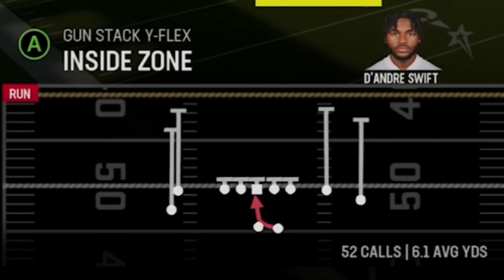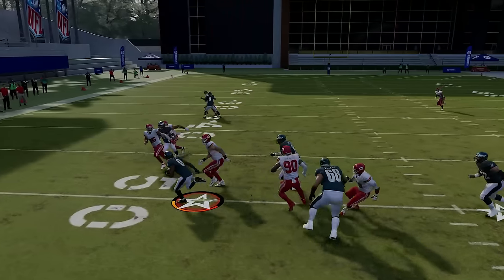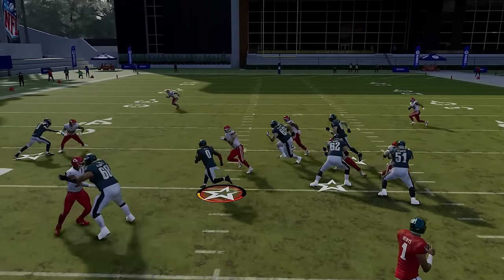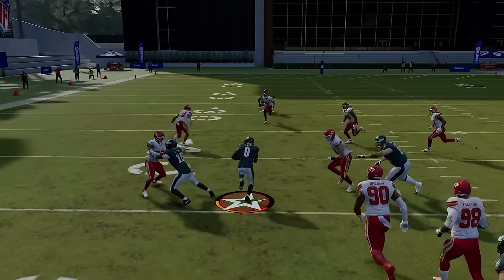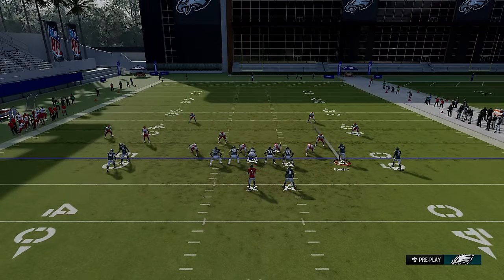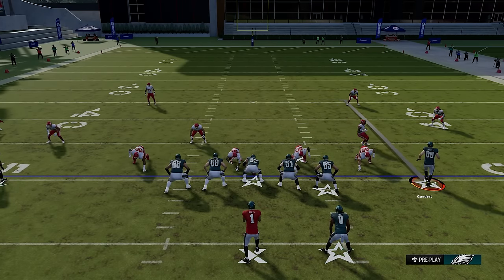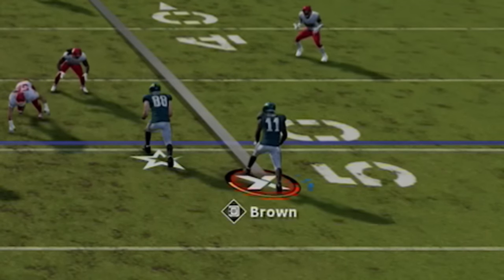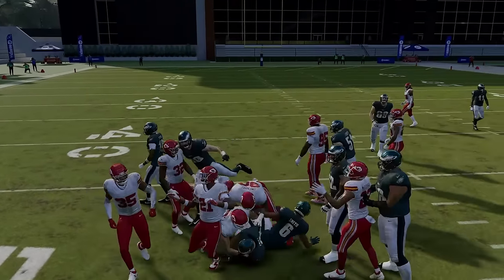Let's start with the inside zone run. Because of how this formation spreads the defense, you'll often see only five defenders in the box — and with five linemen you can run the ball at any time. You should be able to get a good 5-10 yard run, though the double-team on the nose needs to peel off to the second level for the best results. The third play got 15 yards. To keep your opponent honest, you can motion in the tight end if they have six in the box, or motion in the receiver — which is useful because you'll also be doing that in pass plays, especially the fade out, so doing it in a run play keeps your opponent from keying in on it later.